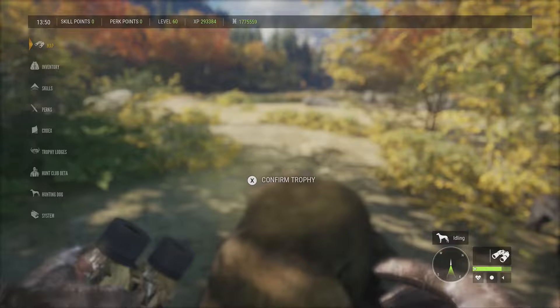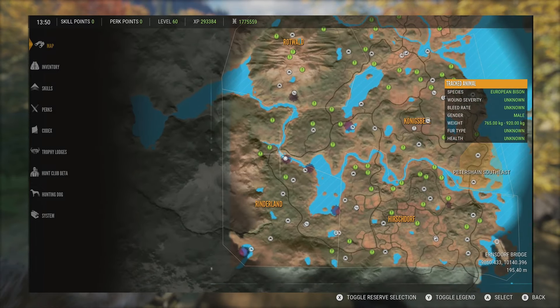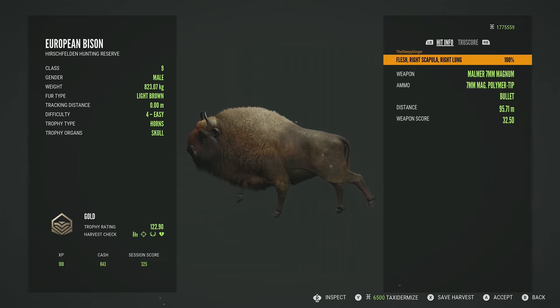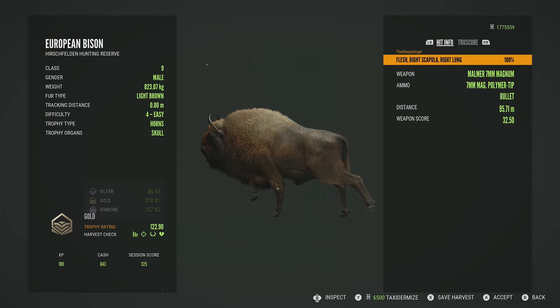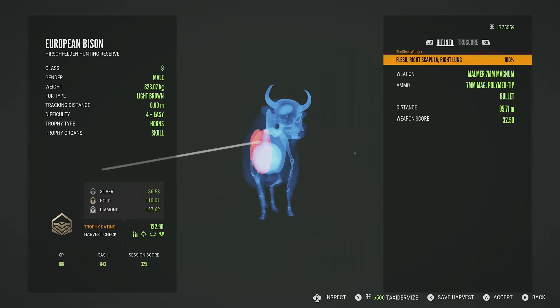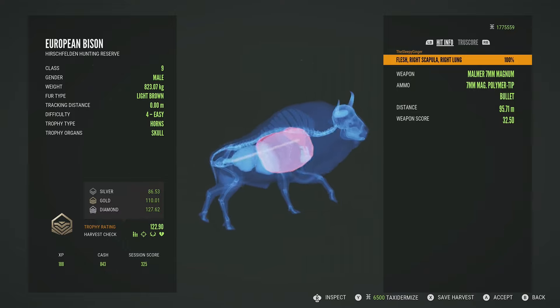This spot is just along the river on the left side of the map. Our level 4 will be just a gold at 122.90, scoring at the very bottom end of those estimates. We got him in the right scapula and right lung at 95 meters.